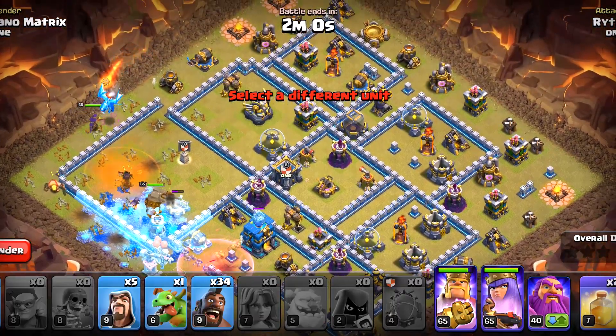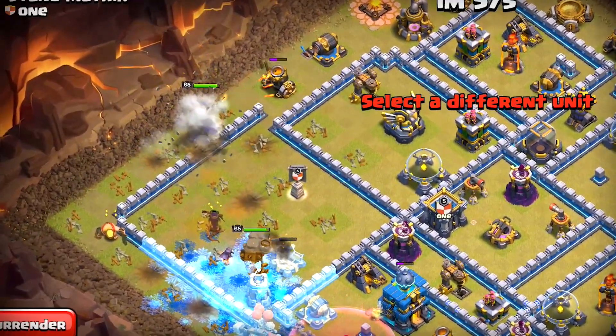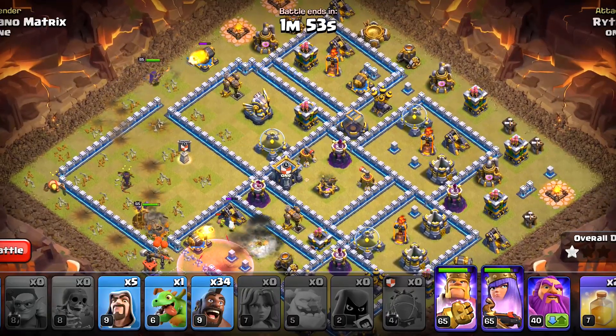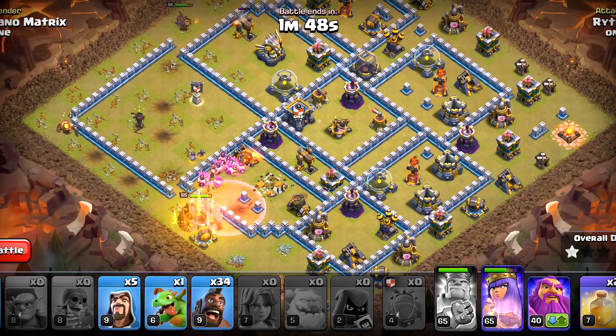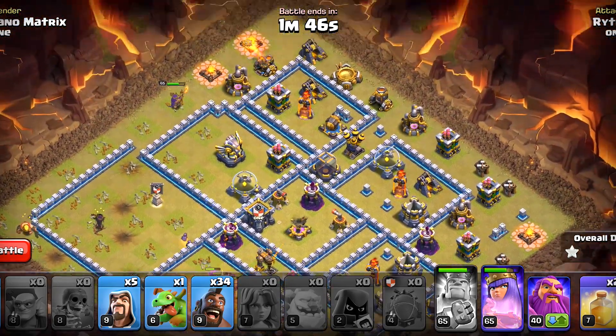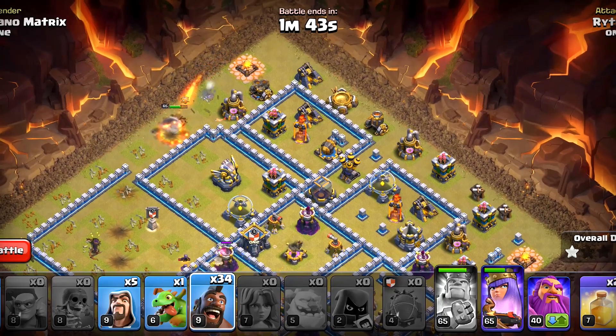The Town Hall will fall in a second. Our Queen is going to get that enemy Clan Castle, and she's going to move up. The King, on the other hand, is going towards this compartment, and he will get at least that Mortar down before falling. Now, it's time to start the Hog Riders.